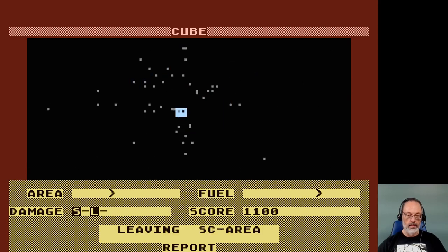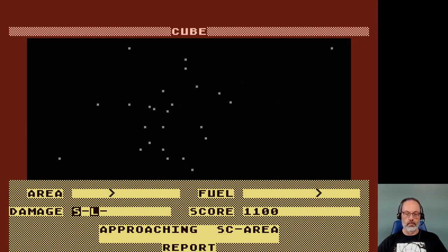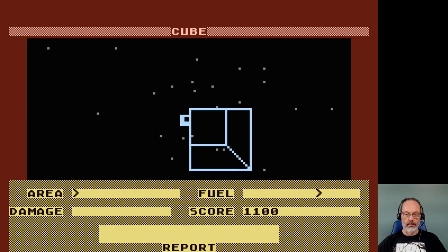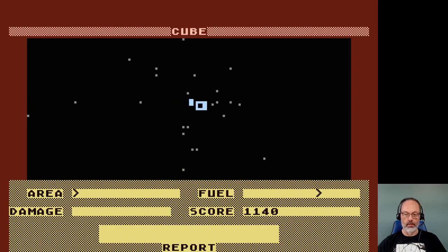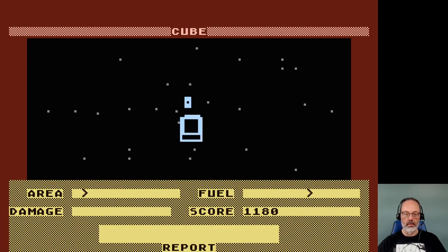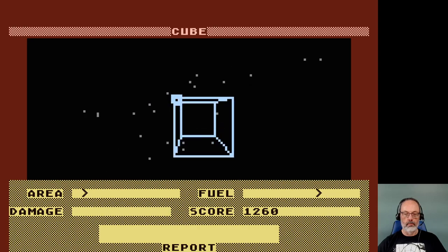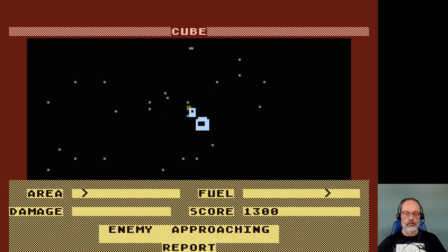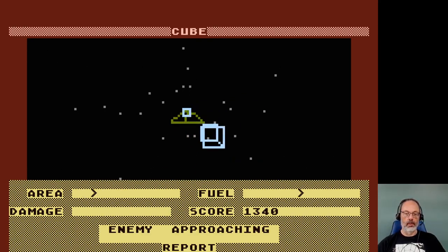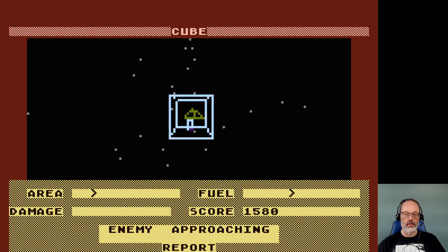Oh, damn. I think I... Leaving SC area. Okay. Report. Approaching SC area. Do we just do this over and over again, I wonder. Oh, I missed. I think I'm getting it — or am I losing fuel when I go through the cubes? I think if I hit them well, then I get some extra fuel. Maybe. You can't fly very quickly or adjust your flight very quickly. All right, I got the enemy. Here comes another one. Gotcha.